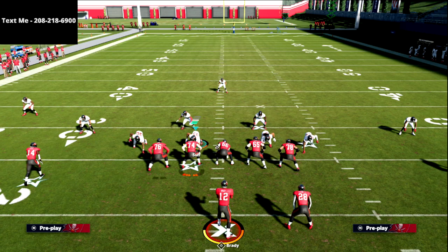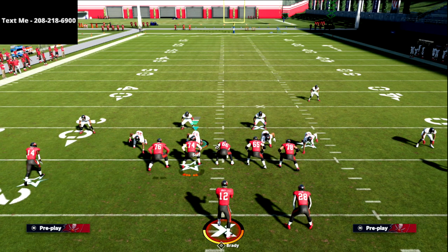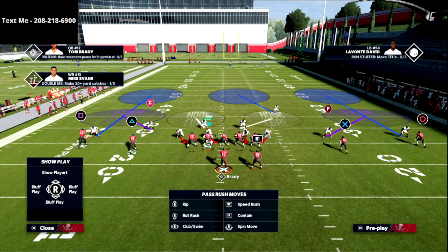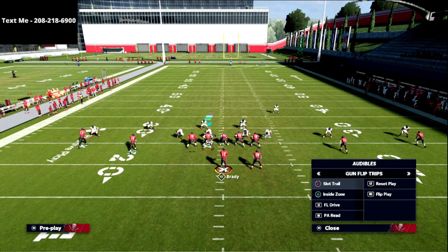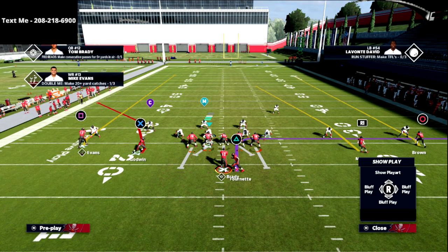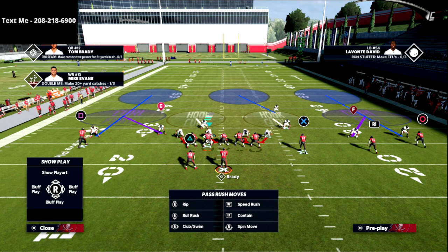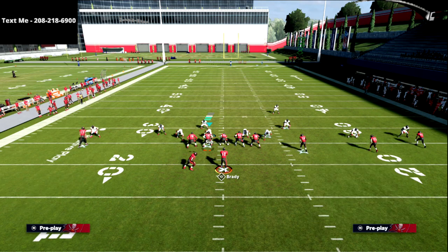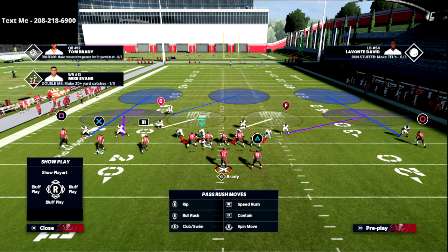The first thing I want to show is what cover three looks like in terms of auto flip. It's a traditional rule within cover three: if you have auto flip on and they are in trips, it's very likely that the deep third safety is going to be shaded to the trips side. If the offense flips, you flip with them — you auto flip to that side and the deep third is shaded across.